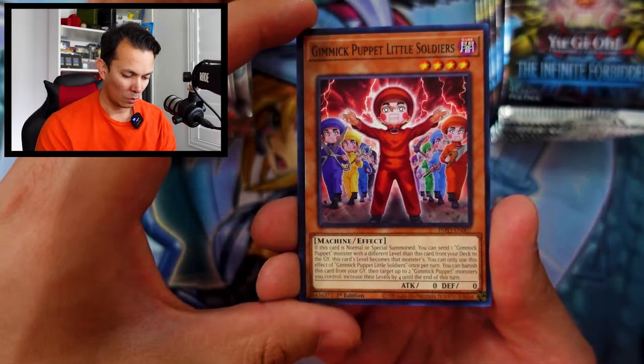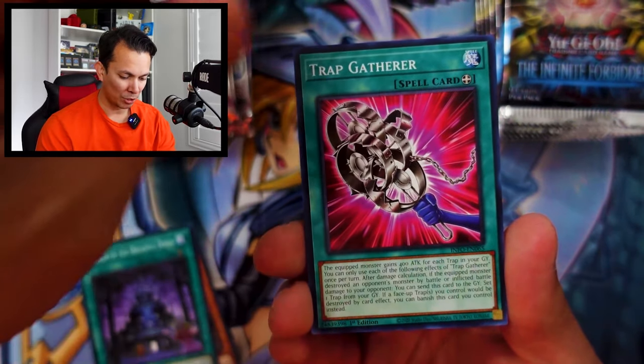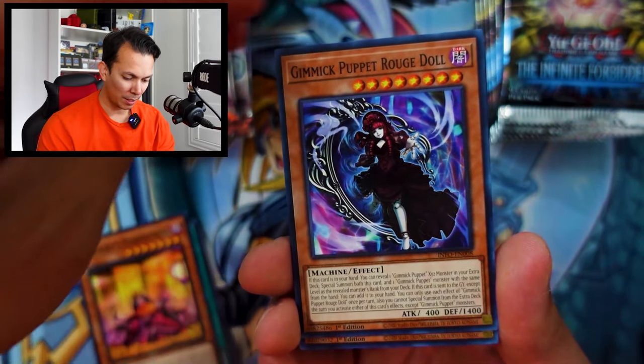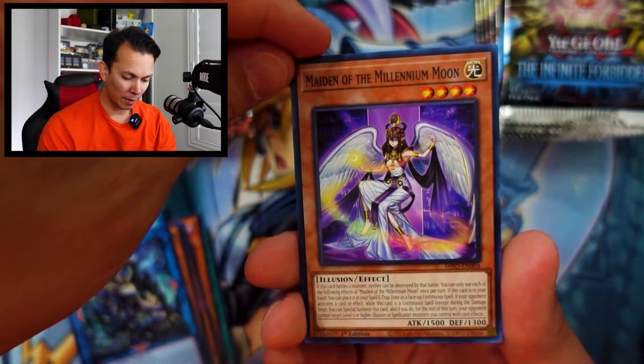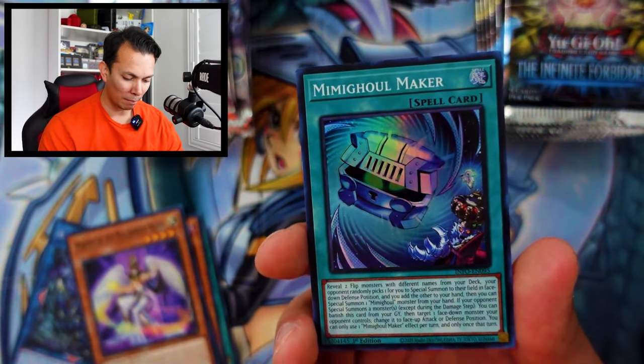That pack is only 23 cents — no points for either side. Wow, that's pretty sad. Come on, let's get some points! Infinite Forbidden pack three: Gimmick Puppet Little Soldiers, Mansion of the Dreadful Dolls, Trap Gatherers, Hinamatsuri, Gimmick Puppet Rogue Doll, Benton Bat, Selene Snapper, Maiden of the Millennium Moon, and a super rare Mini Ghoul Maker. No points — probably only 37 cents.